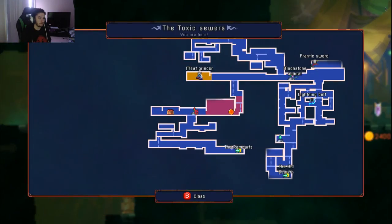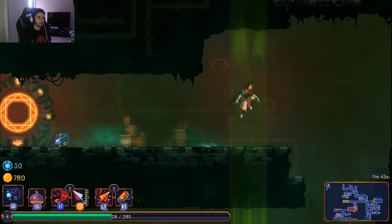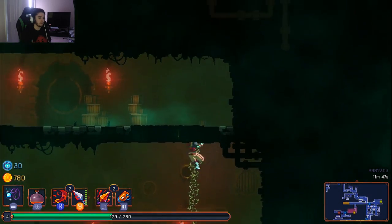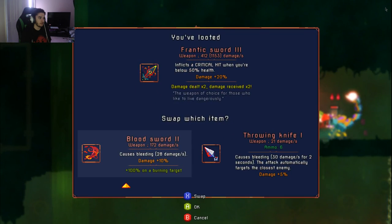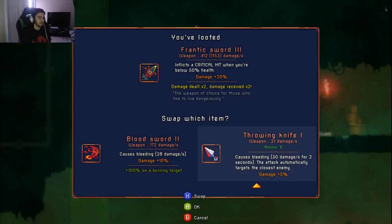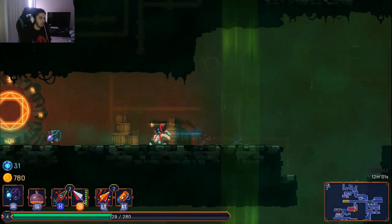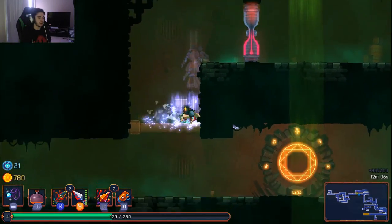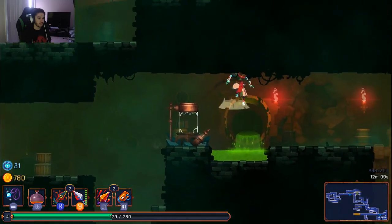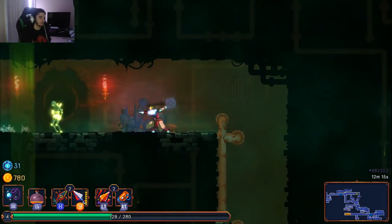There's a frantic sword over there — probably much better than my basic blood sword. The frantic sword does 20% damage dealt times two, but damage received times two as well. Basically I take double damage, but let's do it — it makes for a fun YouTube playthrough. The frantic sword has guaranteed crit when you're below 50% health, so you can essentially one-shot basic mobs when low.